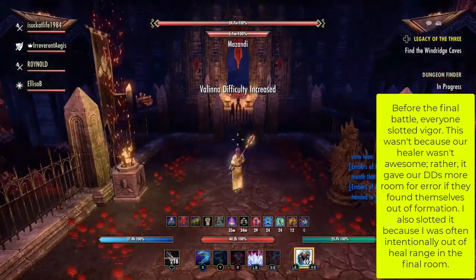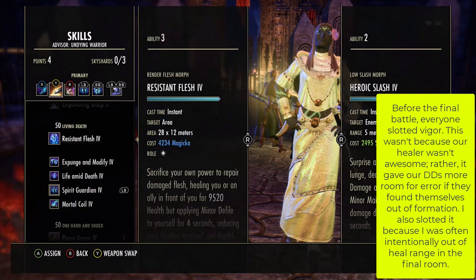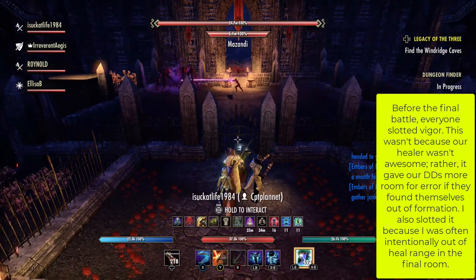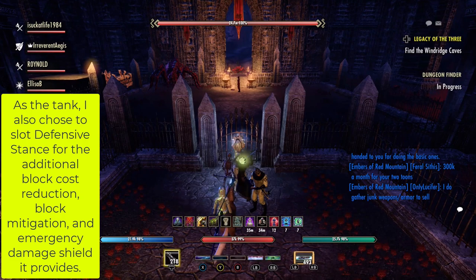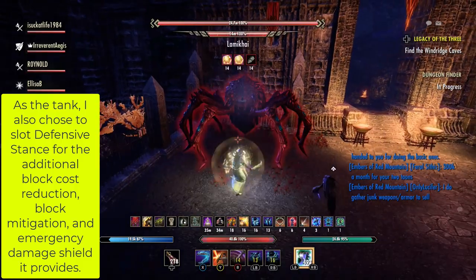Before the final battle, everyone slotted Vigor. This wasn't because our healer wasn't awesome — rather, it gave our DDs more room for error if they found themselves out of formation. I also slotted it because I was often intentionally out of heal range in the final room. As the tank, I also chose to slot Defensive Stance for the additional block cost reduction, block mitigation, and emergency damage shield it provides.